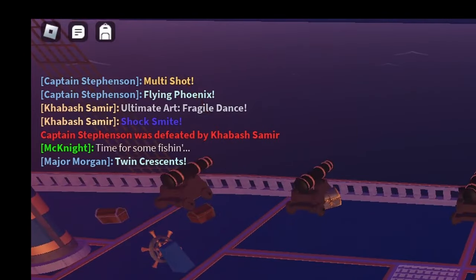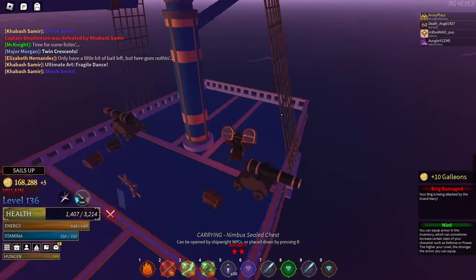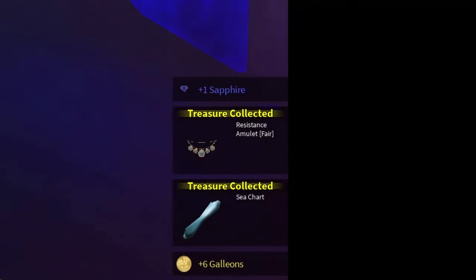The NPCs killed each other — that is funny. I also got a piercing scroll from just opening the chest. And a resistance amulet — that's what I've been looking for.